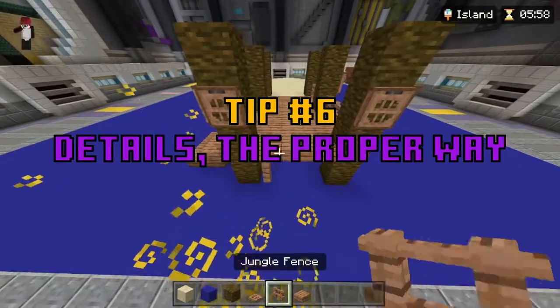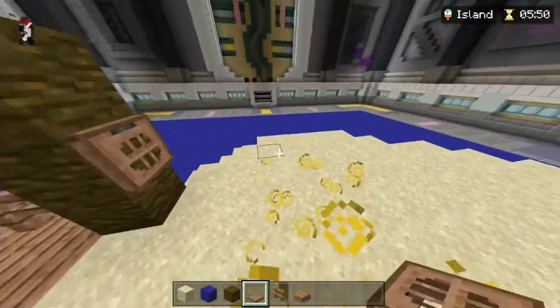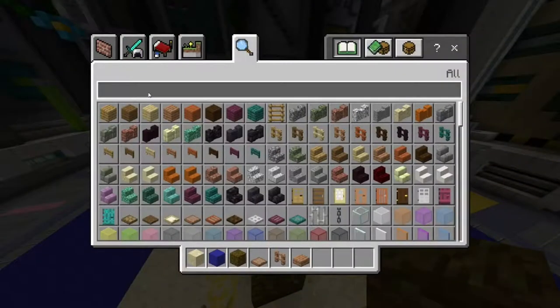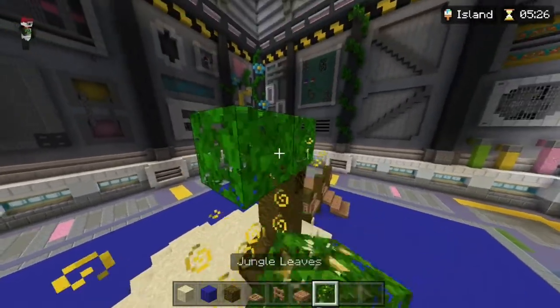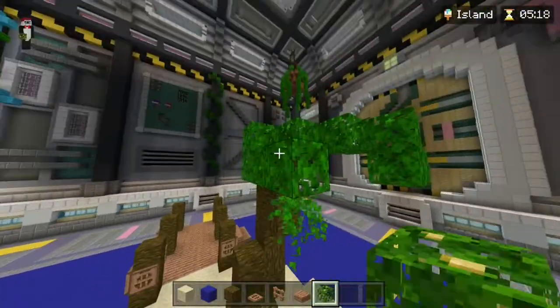Now when you do get to details, do it properly. There is a simple rule that will easily make things you build look better, and that has to do with quantity. In general, odd-numbered things are more visually appealing than even. For example, if you need to place cacti, 5 will look better than 4, and 3 will look better than 2. This rule applies to most details and nearly everything.